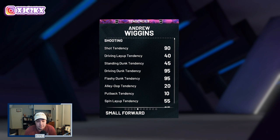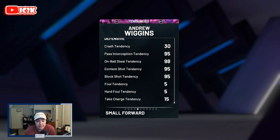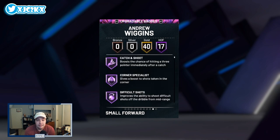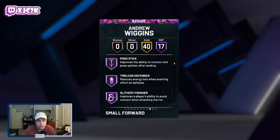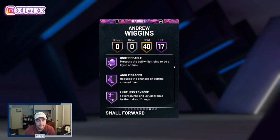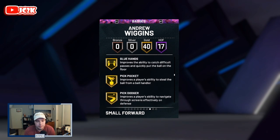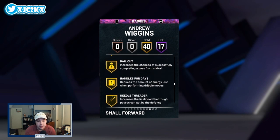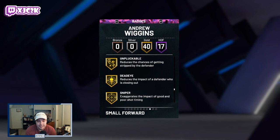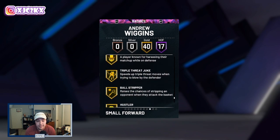He also has 95 driving and flashy dunk tendencies, and defensive tendencies look really good — 95 pass interception, 98 on-ball steal, 95 contest and block shot tendencies. Badge-wise he comes with 17 Hall of Fame badges including catch and shoot, corner specialist, difficult shots, fearless finisher, acrobat, clamps, intimidator, posterizer, pogo stick, tireless defender, slithery, downhill, quick first step, unstrippable, ankle braces, limitless takeoff, and fast twitch. He also has 40 gold badges.